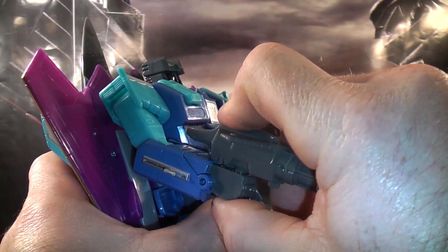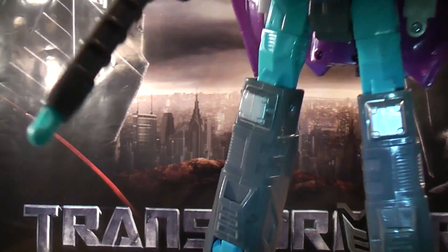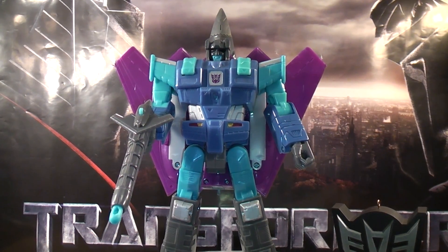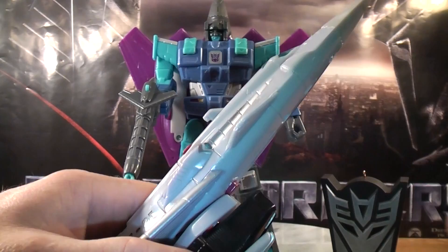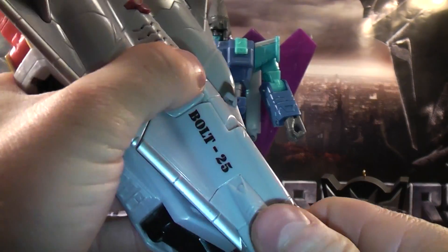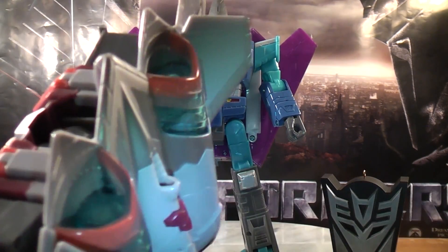Then just put his gun in his fist. So I'm just going to put Darkwind on the stand. And then I'll put Silverbolt in his robot mode — same transformation. Fold in the landing gear first, and then you want to take the front of the airplane and lift it up. There's a peg on top of Silverbolt here, and then there's a hole right there.